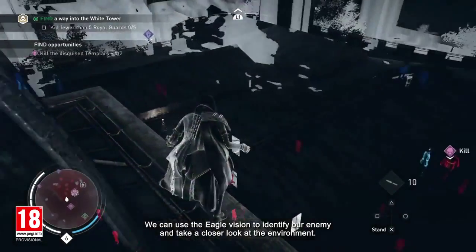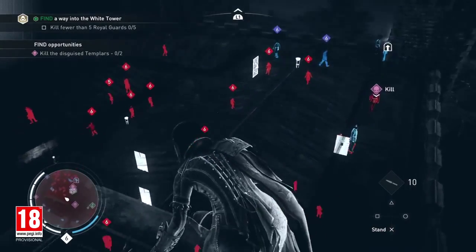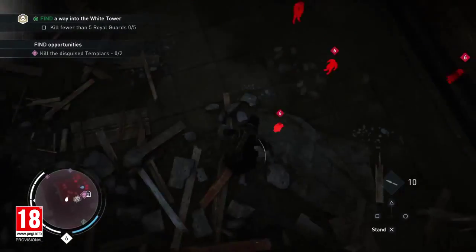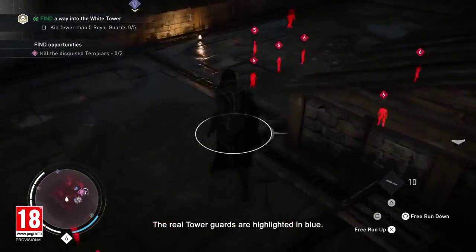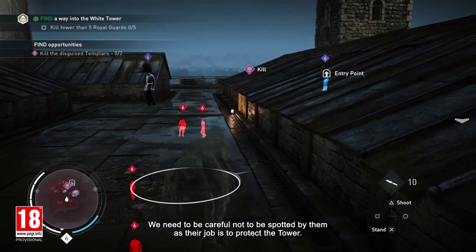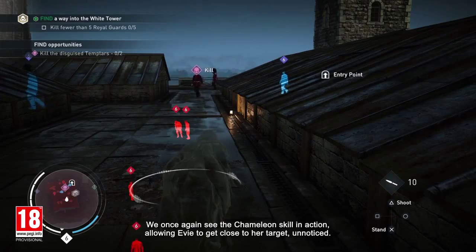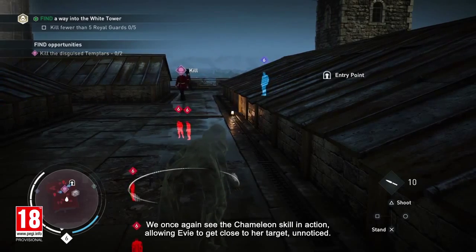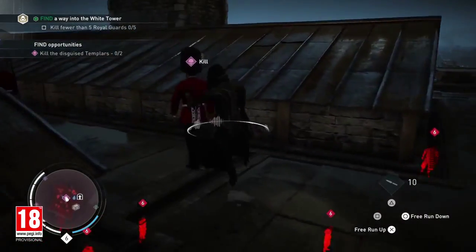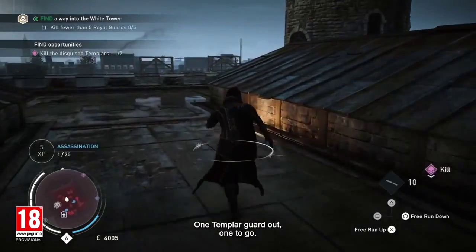We can use eagle vision to identify our enemy and take a closer look at the environment. We have identified one of the disguised Templar guards. The real Tower guards are highlighted in blue — we need to be careful not to be spotted by them, as their job is to protect the Tower. Once again, we see the Chameleon skill in action, allowing Evie to get close to her target unnoticed. One Templar guard out, one to go.